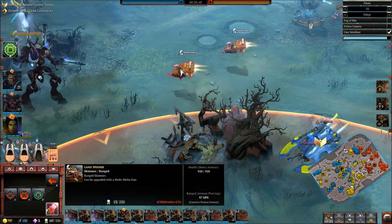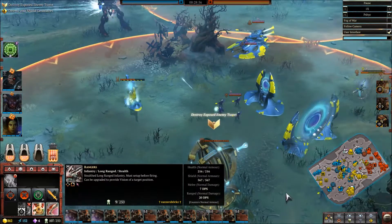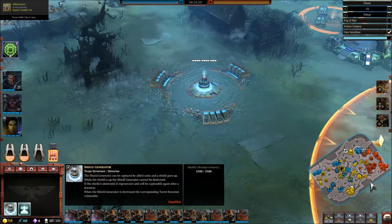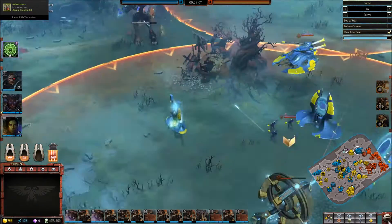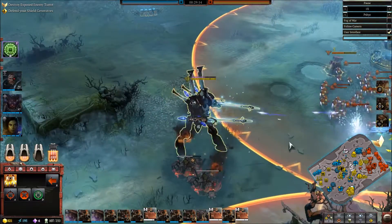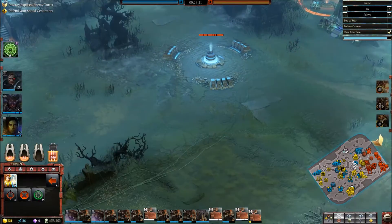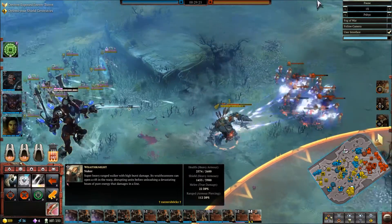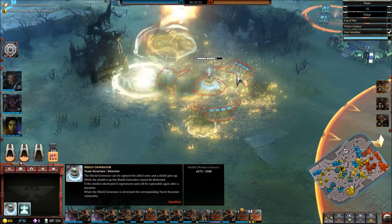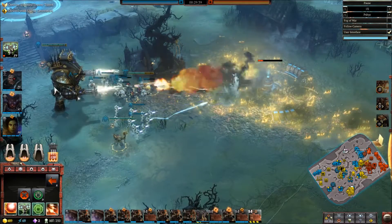We can continue to press in on them — we've got two land speeders. This old Dark ran away like you wouldn't believe. We've got an open shot at the shield generator which could be a really good thing for us. The Wraithknight was just trying to spot out anything the Whirlwinds could hit because as long as Solaria is alive these Whirlwinds are really, really big threats for anything. As a test I wanted to see how much damage three Whirlwinds could do, so I was bombarding up here to check what three Whirlwinds with inferno missiles could do.